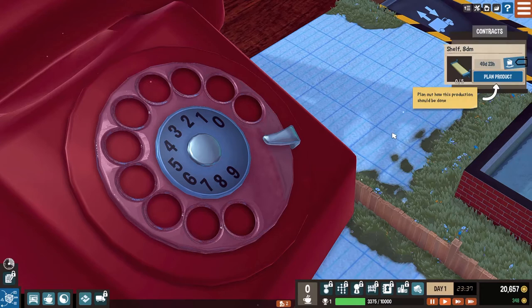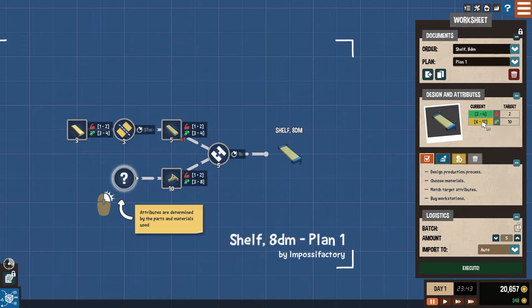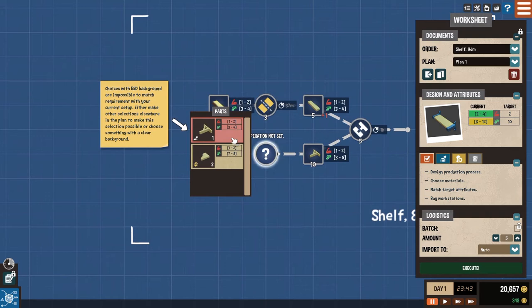I'll design attributes - attributes define the quality of your product. Basically you have a minimum range you have to hit. This contract has attribute requirements - it has to be at least two strength and ten style points. Choices with a red background are impossible to match with your current setup. Either make other selections elsewhere in the plan to make this selection possible, or choose something with a clear background.